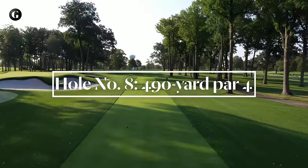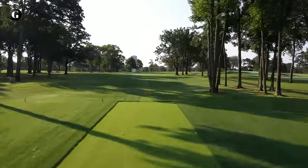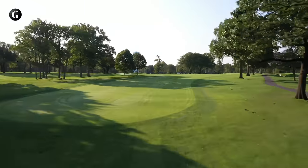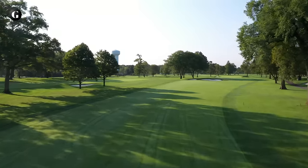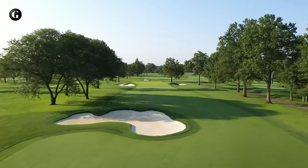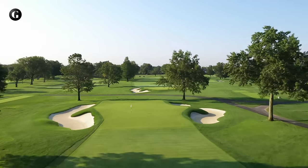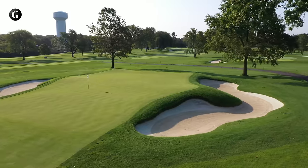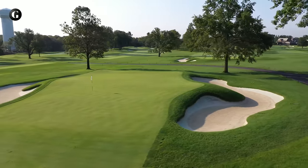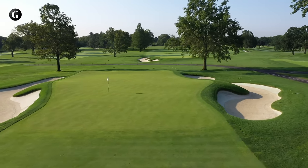The eighth is a dogleg right, and tall trees were retained on the right to complicate attempts to cut the corner on the fly. A power fade is the preferred tee shot here. The second shot is over a harmless cross bunker, and slightly downhill to a newly restored geometric green that kicks most everything to the left, where balls can roll back off knobs along the edge that previously were part of the surrounding rough. The deep bunkers on each side of the putting surface are unique Tillinghast shapes — a pair of big elephant ears of glistening white sand.